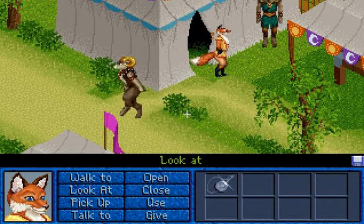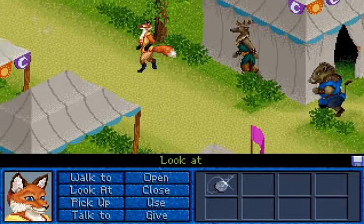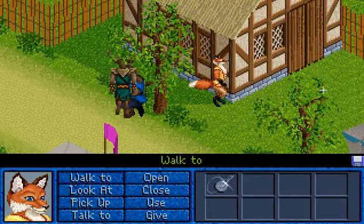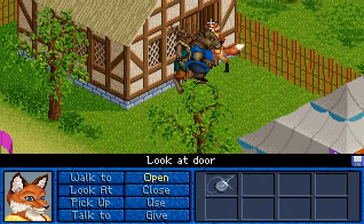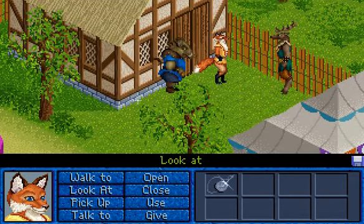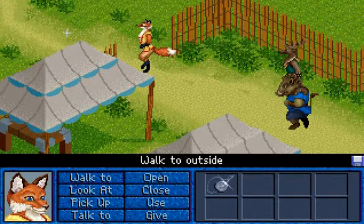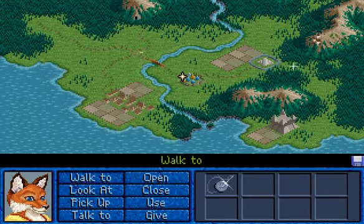The graphics actually aren't that bad considering the time. A little pixelated in places, but that's really not that bad. Let's open the door. Another identical house. This probably leads outside of the fair. We've got a village, sanctuary, and a castle. Forest. Oh god, there's a lot of places to explore.